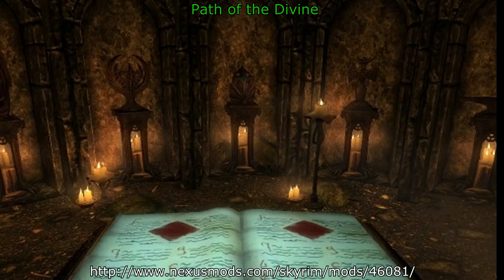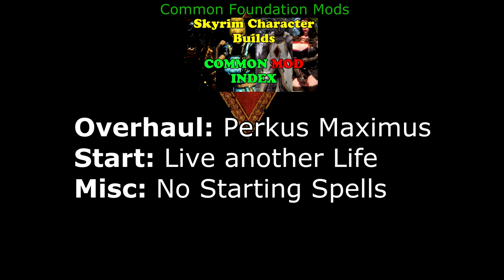You will travel all over Skyrim, praying to different divine shrines. When you've gathered all the scriptures from different dungeons — they're randomly generated — you will be able to take them back, with the blessings of all the Divines, and create a prayer, which is a power that you can use. The prayer is customizable based on which Divines you want to dedicate the prayer to. This is pretty much THE adventure for anyone who wants to be a Knight of the Nine. We'll be using the brand new Perkus Maximus overhaul for this build.